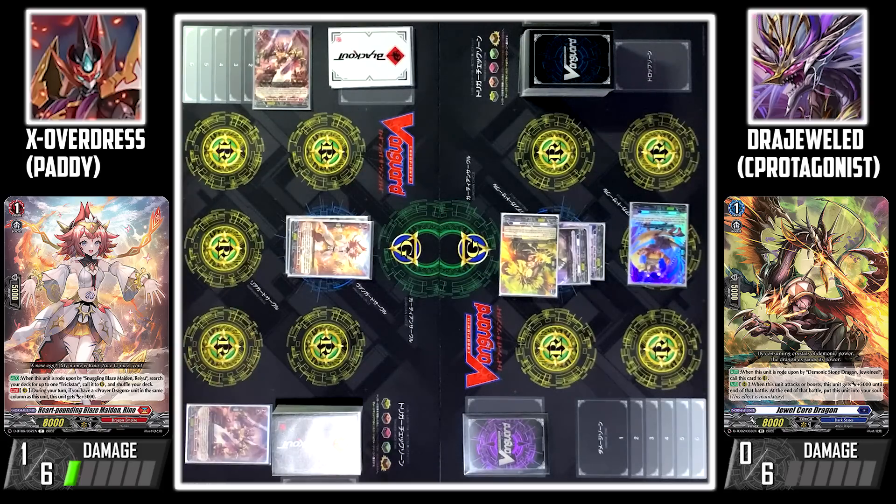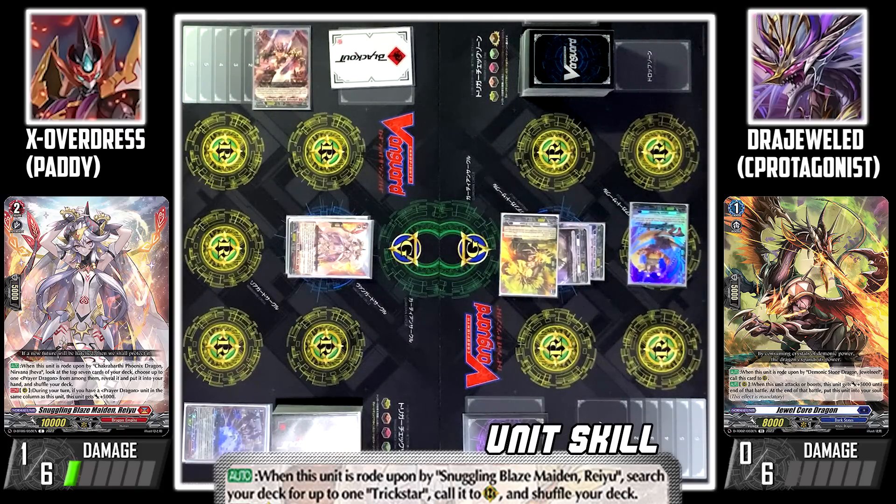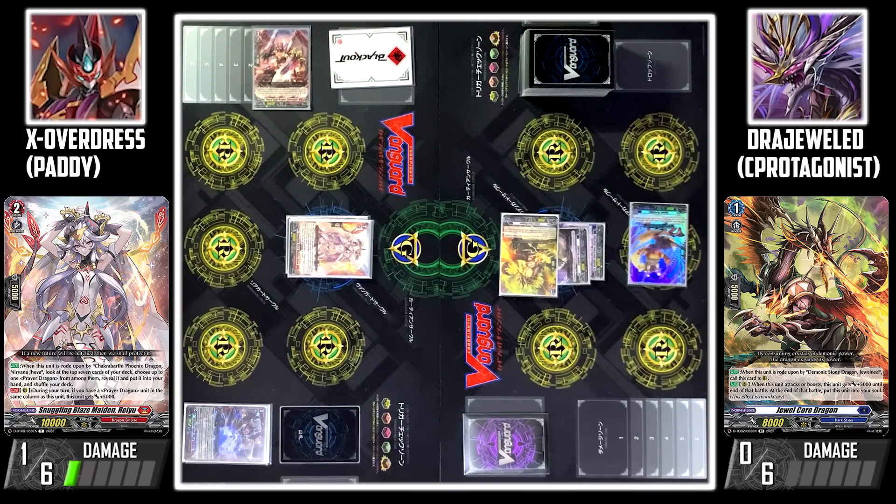My turn. Draw. I'll discard Ram Verena from my hand in order to ride Blazemaiden Weyhew. Wind skill: when ridden upon by Blazemaiden Weyhew, you can search my deck for a Trick Star and call it to my rear guard circle.